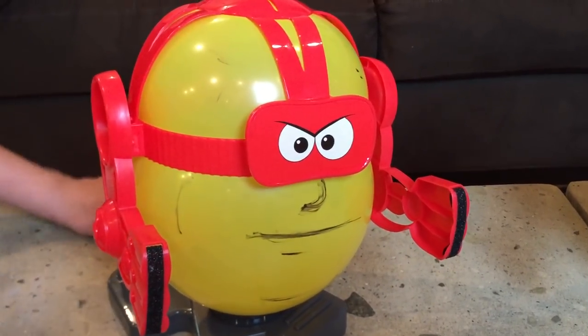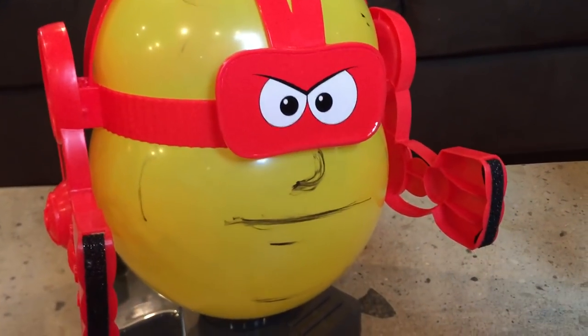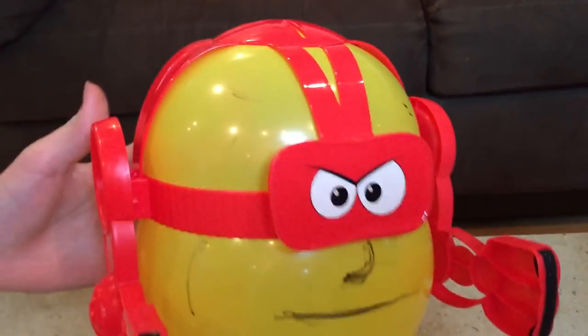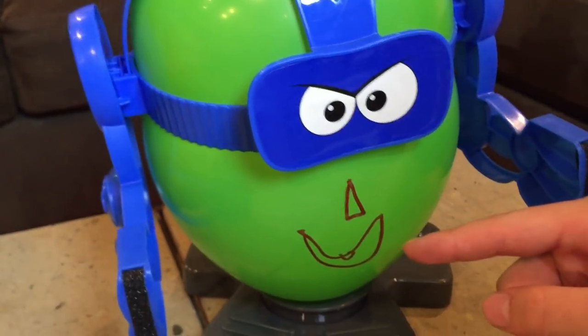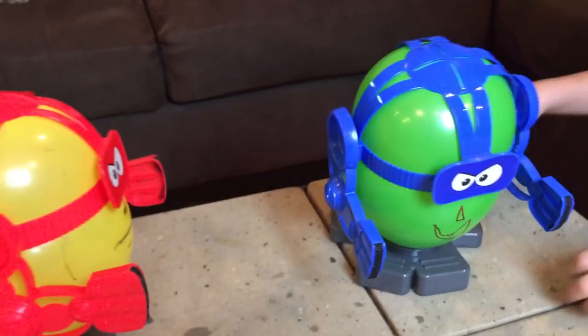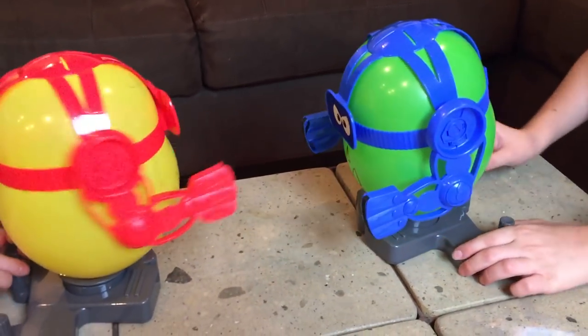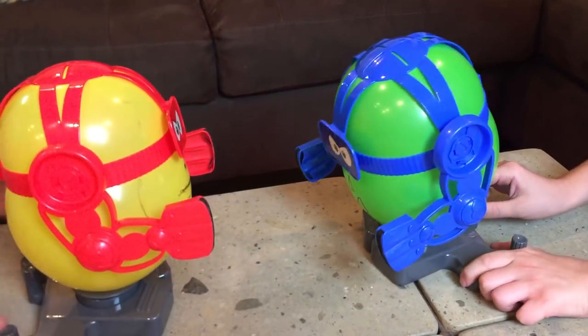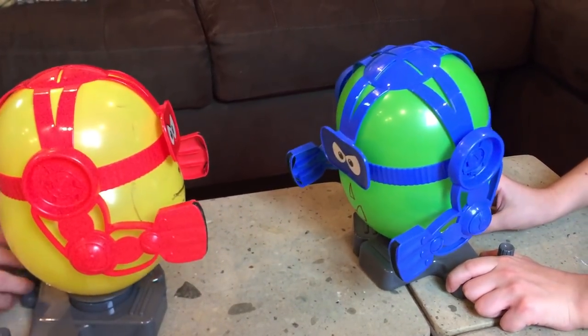These are the faces that me and Sebby made. I made like a serious kind of face with a nose — I got smudges on the head a little bit, but that's okay. I made a triangle nose with a smiley face with one tooth. We basically just go at it and the first one to pop loses. And if you fall off, I guess we can just go back.